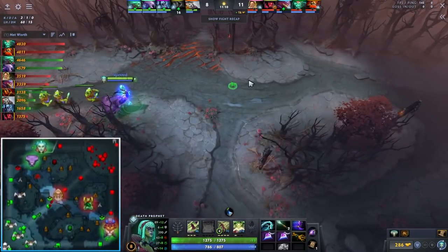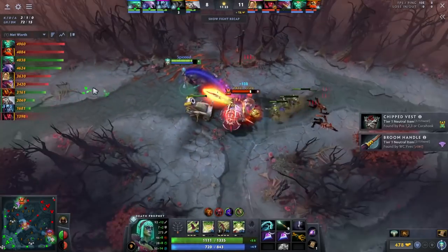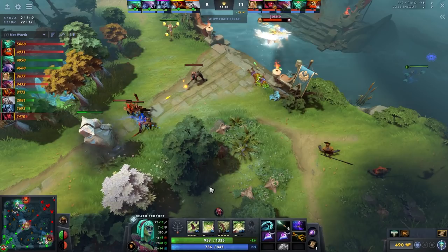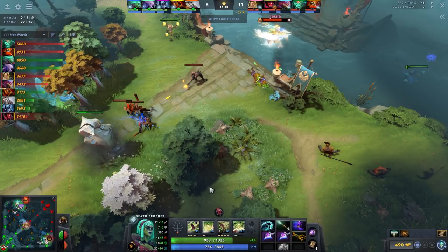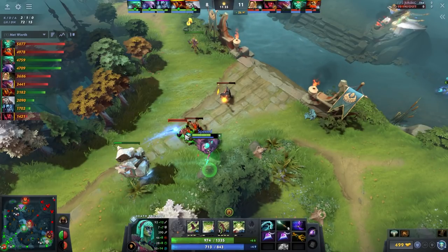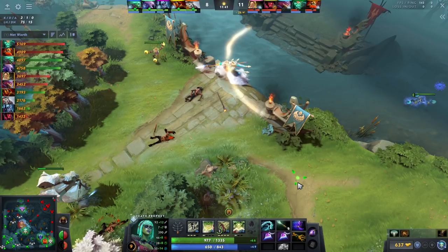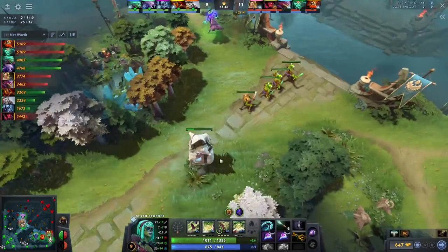After taking the tower, I make the same play basically every game - I shove the top lane as far as possible. There's a fight going on bottom and a mid tower getting pressured, which I'll TP to in a moment. I see the Kotl pushing in mid, and I need to think about where my next farm is and how to take the mid tower. It's not straightforward - I can get stunned by Pangolier, blasted by Kotl, and we're currently 2k gold behind.